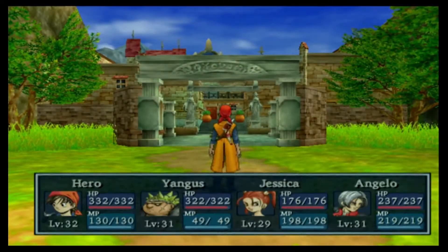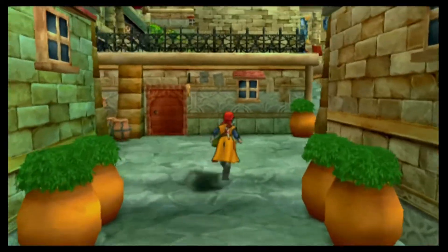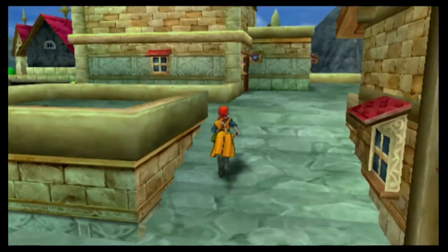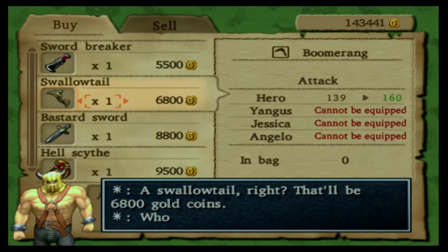Before I enter Arcadia, there's something else I wanted to point out. I completely forgot about the effect of Chiron's Bow — when used as an item in battle, this bow restores 30 HP or more to all allies. I forgot about that, and I shouldn't have. I think it was because I had gotten it during a recording where I was sick, and because of that I wasn't able to remember certain details. Anyway, let's go to the weapon shop first. I seem to recall there is a boomerang here that Hero can get. I'm going to get the Swallowtail boomerang for Hero.